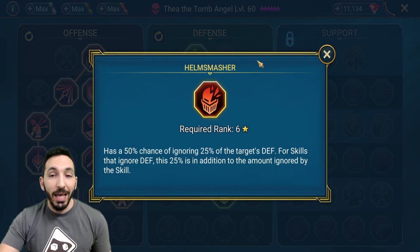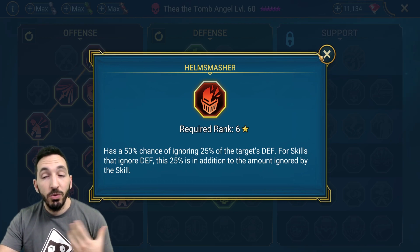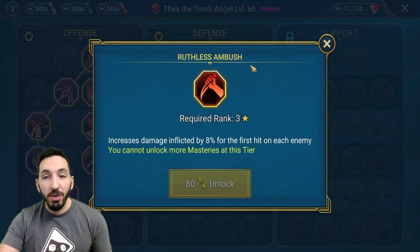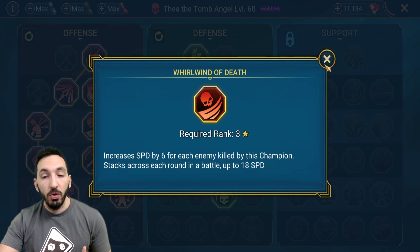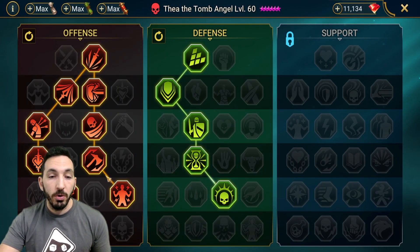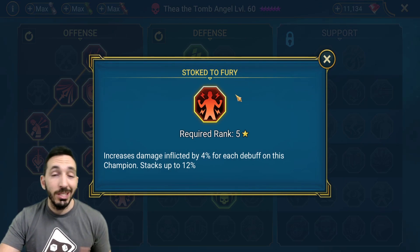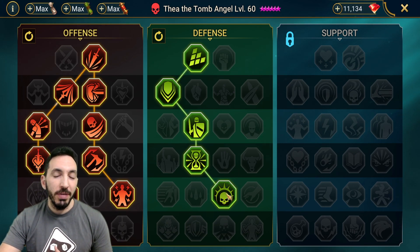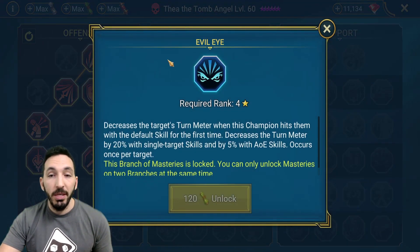For masteries, I went with Helmsmasher for the additional ignore defense on a 50% chance — when it procs it gives a ton more damage. I took Whirlwind of Death instead of Ruthless Ambush, as Whirlwind is better for dungeons and general progression. Cycle of Violence is always great on a nuker champion. I also took Stoke to Fury because I was testing her with Gurb Tux to see how much extra damage debuffs provide.